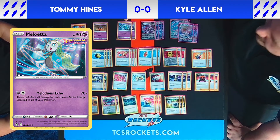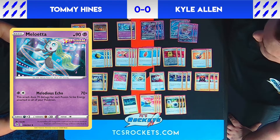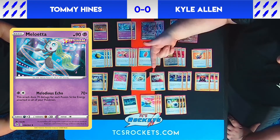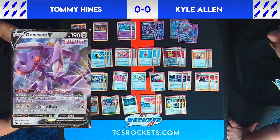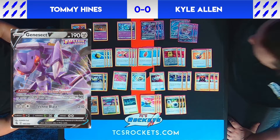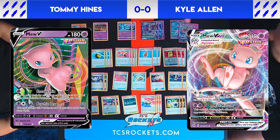We play two Maoletta — it tends to be our best attacker in the deck, only gives up one prize when knocked out, and can sometimes hit for as big as 320 with all four Fusion Strike Energies and a belt. Genesect is our major draw engine; its ability lets us draw up to one card per Fusion Strike Pokémon in play, usually up to six cards on an empty hand. Finally, the namesake: we play three Mew and three Mew VMAX — our best attacker outside of Maoletta — but when knocked out it gives up three prizes, so high risk, high reward.